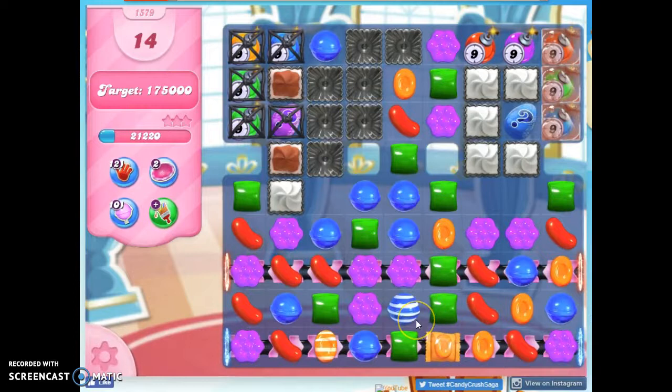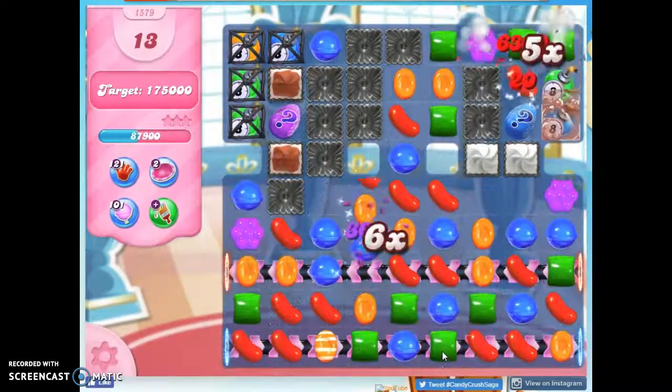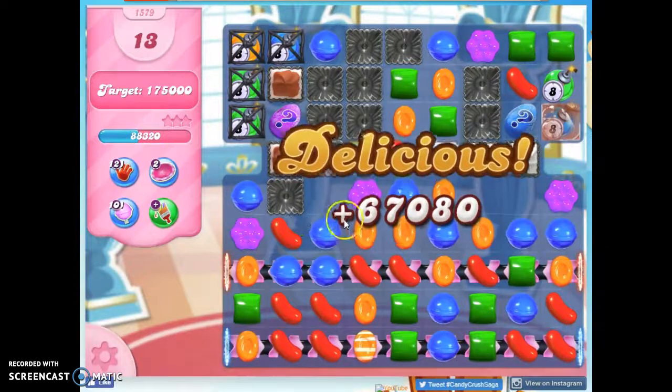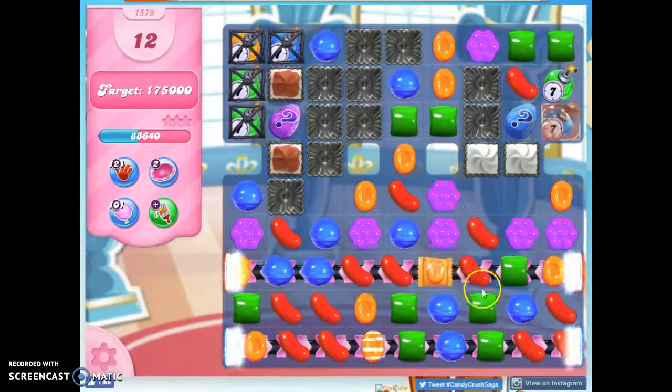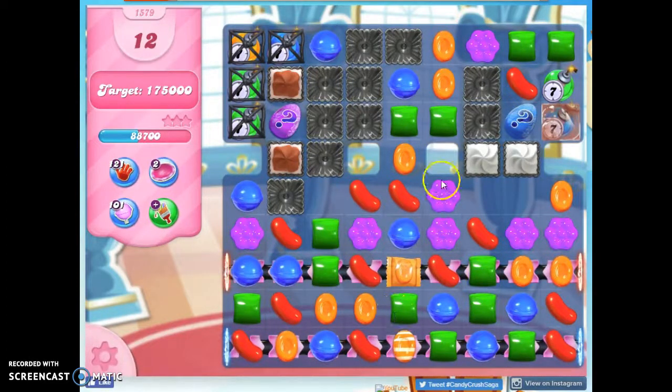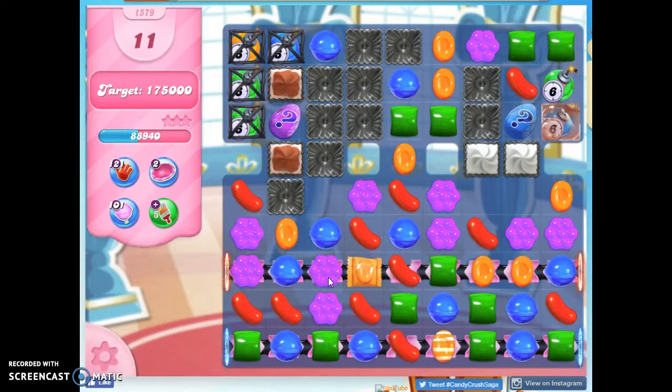Now how can I get these two together? This is going to take out a color — whatever it takes out, we get some points for. But now look at this, I really have to do something to get rid of all this. I need a good striped raft combo to come in and help out. That's not the way. Let's get rid of the orange that doesn't seem to be helpful. Maybe the green — I can't make anything up here.